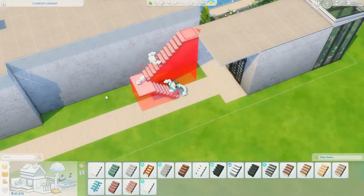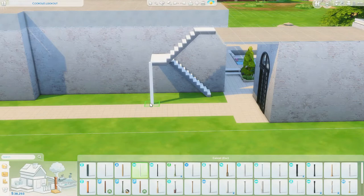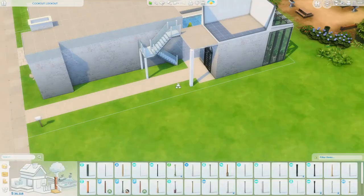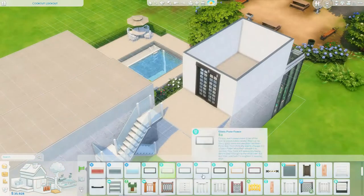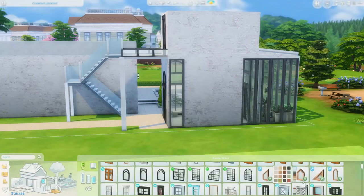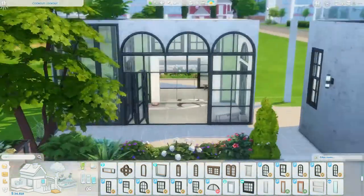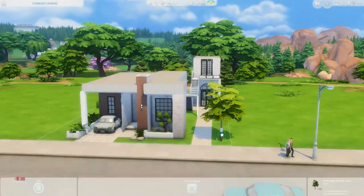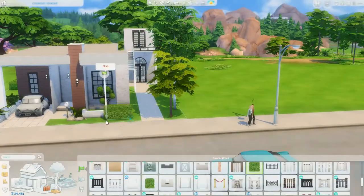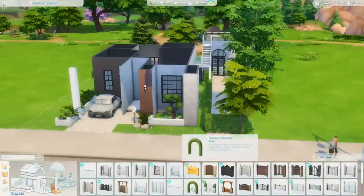I created an upstairs area on top of the yoga studio because I really wanted Monica to be able to offer massages as well. I did struggle with the staircase and connecting it, but I got there in the end. I realized when I was taking the photos that I didn't put any seating on the little balcony area — I should have done, maybe some plants or chairs — but I completely forgot about it. I did hedge off the pathway to the studio to make it look a little more separate from the house, but you can still get into the back garden from that entrance.